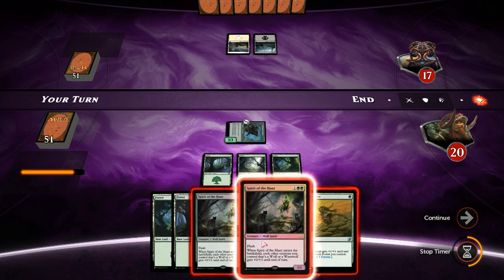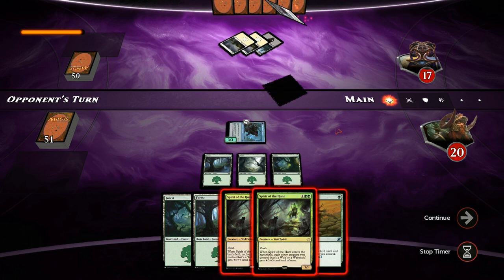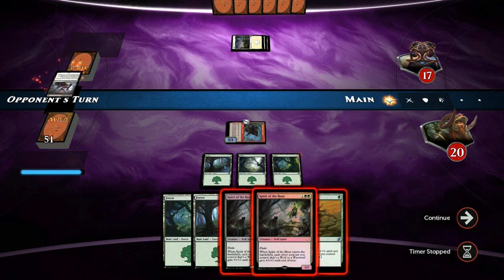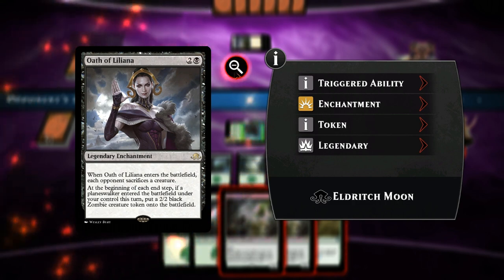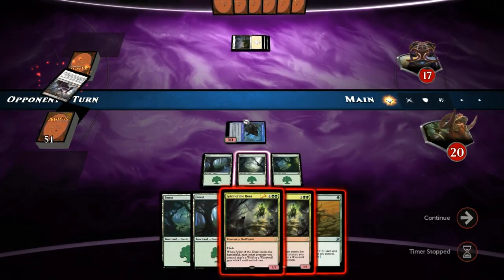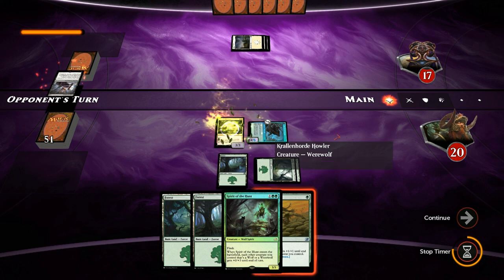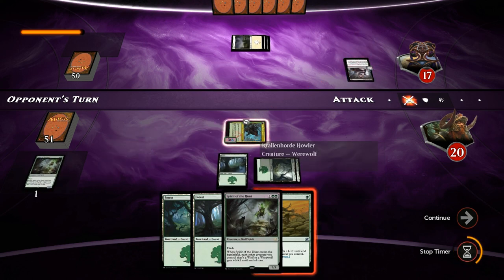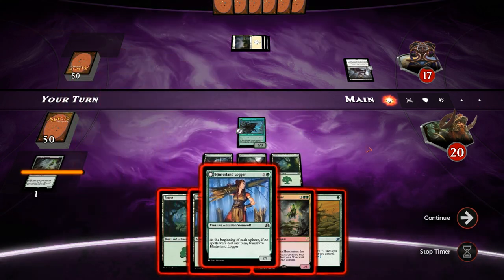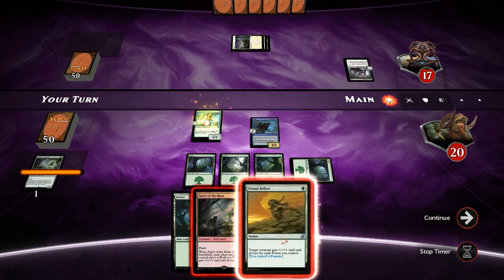They don't have it, opponent goes to 17, and no need to play the Spirit since it has flash — we can play it end of turn. Oath of Liliana is interesting: we can flash in the Spirit and sacrifice it instead of our Duskwatch Recruiter. We might get more value from the Howler — making creatures cheaper or if it transforms back we can draw into more creatures. So we flash in the Spirit and sacrifice it instead. Now we get to play Hinterland Logger and still keep up both Spirit of the Hunt and Primal Bellow.